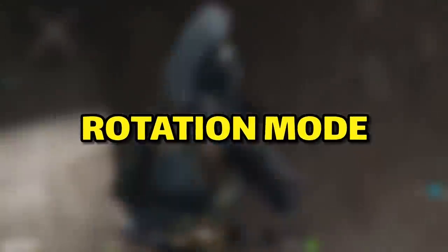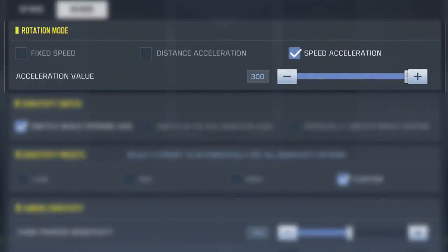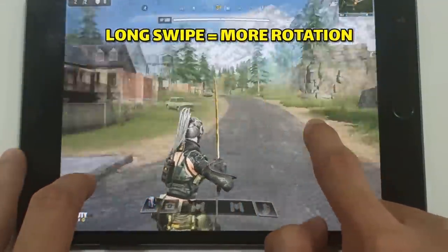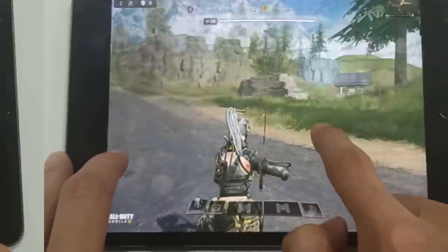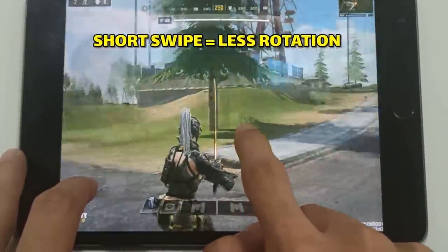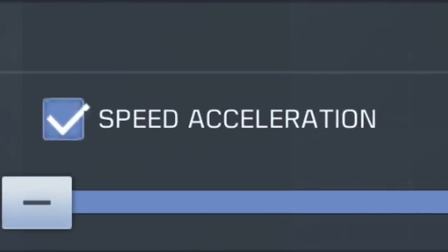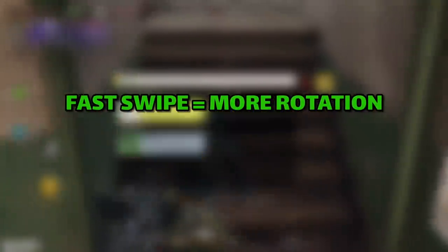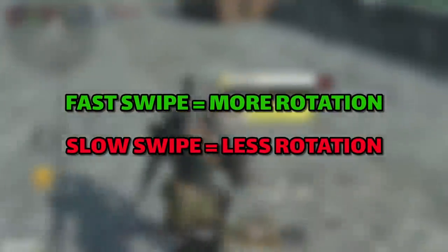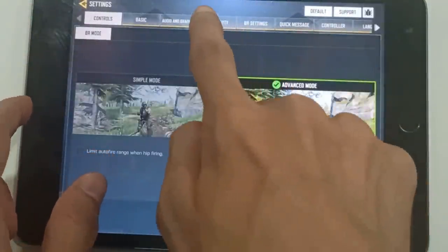Finally, the most important tip, which is the rotation mode sensitivity. You can find that in the settings and there are three rotation modes. Let's start with distance acceleration — this one depends on the distance of the swipe on the screen. If you swipe a long distance you will get more rotation, and if you swipe a short distance you will get less rotation. Next there's speed acceleration, which is the one I'm using — this one depends on how fast you swipe on the screen.